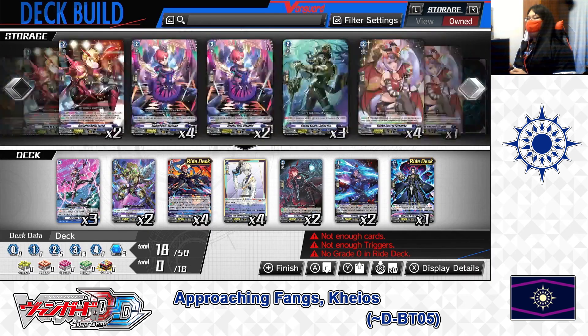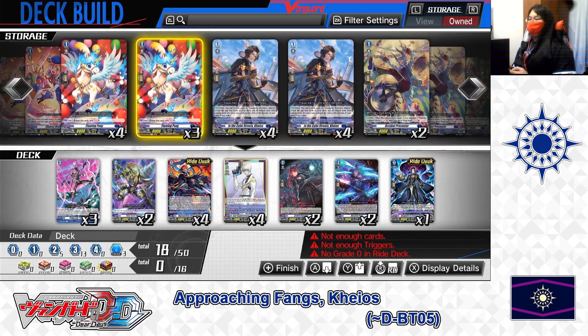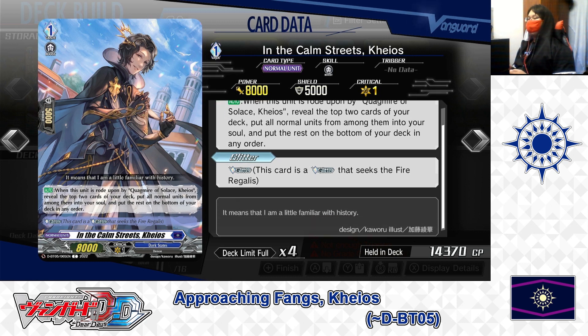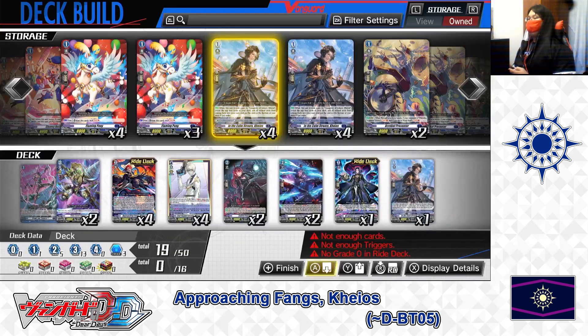Now for the Grade 1 lineup. First, ride deck Grade 1: In the Common Streets Chaos. Skills — Auto: when this unit is ridden upon by Quackmire of Solace Chaos, reveal the top 2 cards of your deck. Put all normal units from among them into your soul; put the rest at the bottom of your deck. Second skill: Glitter — this card is a Glitter to Fire Regulus. As long as you ride the Grade 2 Chaos on top of it, you can secure normal units into your soul. For In the Common Streets Chaos, we're putting 1 in the deck and 1 in the ride deck.